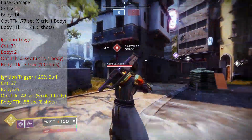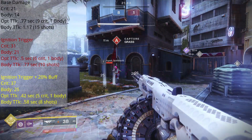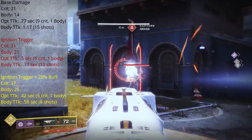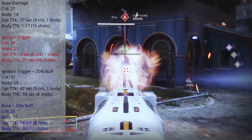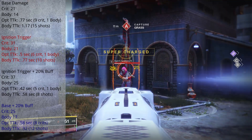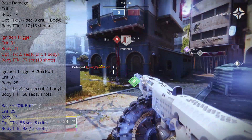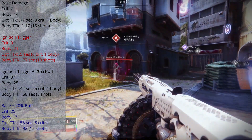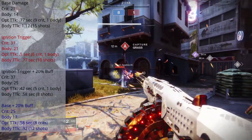Throw in a 20% damage buff on top of Ignition Trigger and crit damage rises to 37 and body shot to 25, bringing the optimal TTK down to 0.42 seconds with 5 crits and 1 body shot, and body shot TTK to 0.58 seconds with 8 shots. At base with just a 20% damage buff, a crit hits for 25 and a body shot for 17, giving an optimal TTK of 0.58 seconds with 8 crits and 0.92 seconds body shot TTK with 12 shots. With Ignition Trigger active you can also down most guardians in their roaming super in 1 second flat landing all crits.